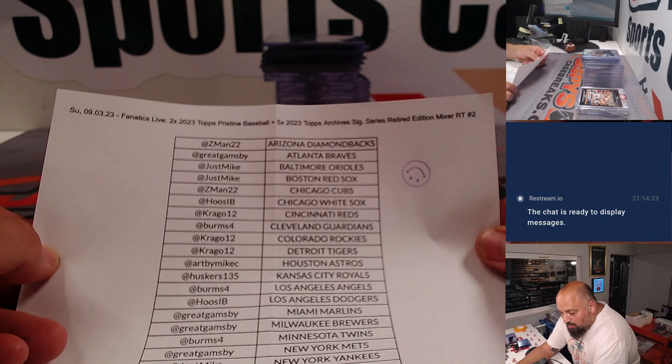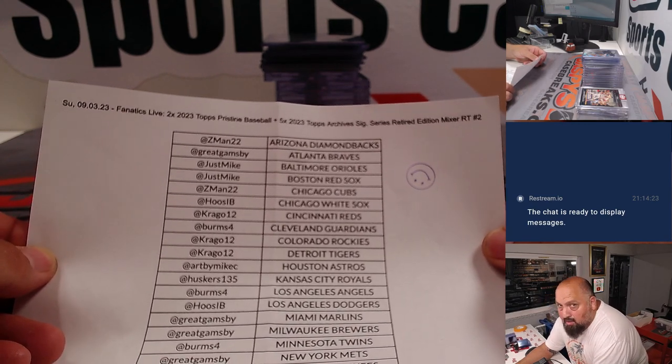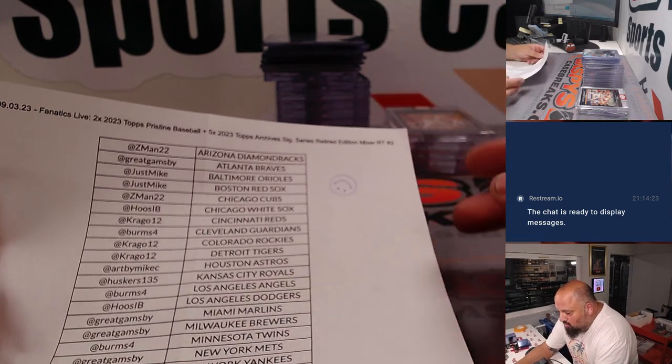It was a baseball mixer — two boxes of Pristine Baseball and five boxes of Archive Signature Series, Retired Edition. This was random team number two, RT2.